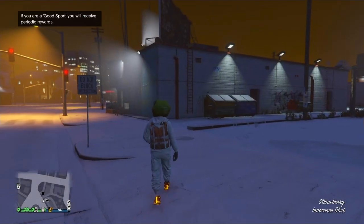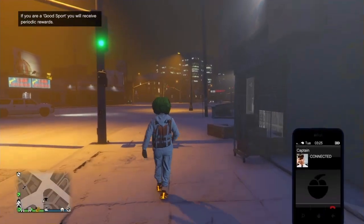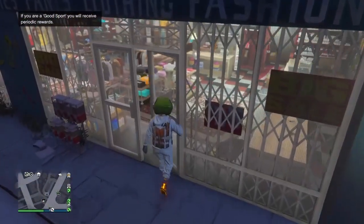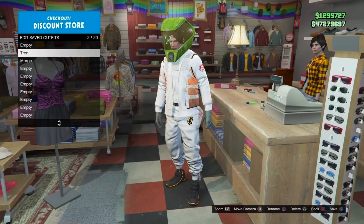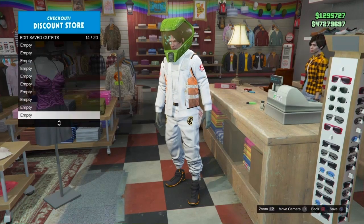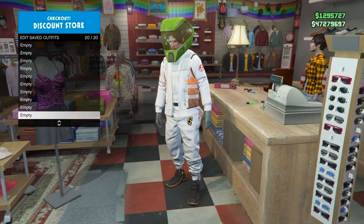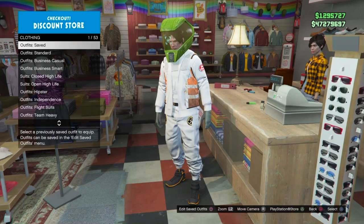Once you load in, the first thing you want to do is make your way over to any clothing store and save your outfit — make sure that's the first thing you do or you'll lose the outfit. Go to the front counter and press Square. You should see that the two outfits transferred over. Save your OG outfit on slot number 20 and double save it to make sure it saves.